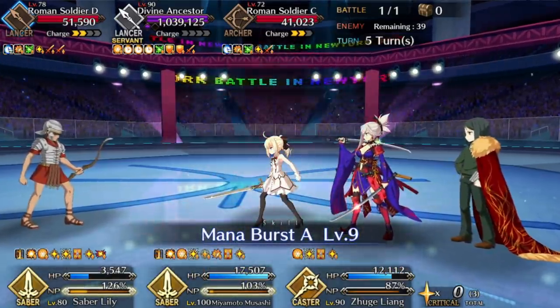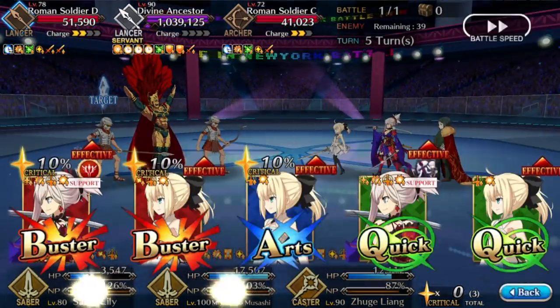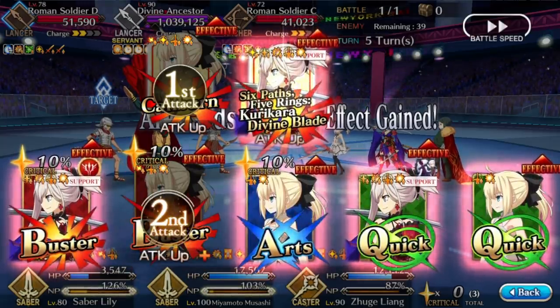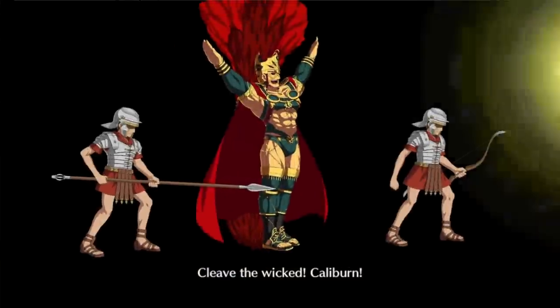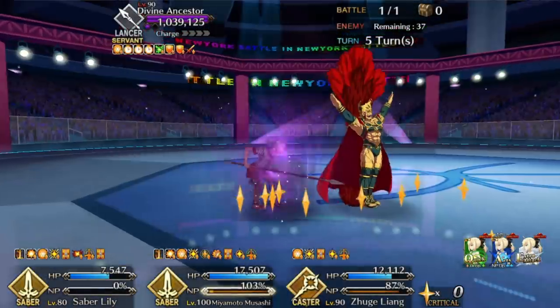Now, you might think to only do the Roman thing with your main attacker, but that comes with other disadvantages — namely that Romulus and his goons will target down whoever does not qualify as Roman. So non-Romans, they'll attack them over Romans. So if one of your servants stays non-Roman consistently, you'll find them at significantly lower health than the rest. So knowing when to make people Roman to either reduce their NP damage taken or gain his healing is pretty important, even for your off-attackers.